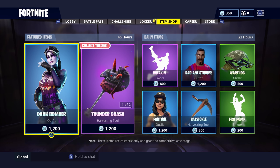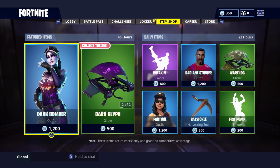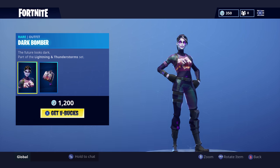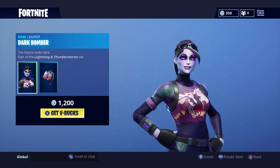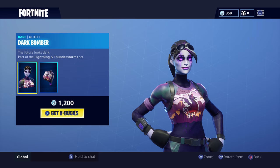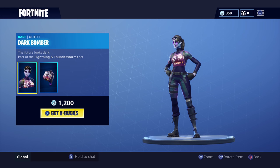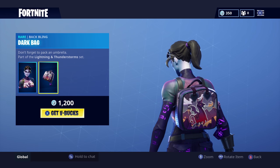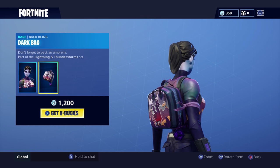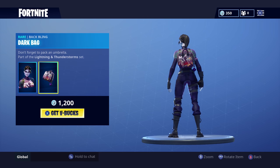Welcome everybody, my name is Parker. The Dark Bomber skin has finally come to Fortnite and is available right now for only 1200 V-Bucks. This skin looks absolutely insane — look at the purple glow, you can see the cube details actually moving across her shirt, which is just amazing. The backpack also has an animated cube keychain on it.